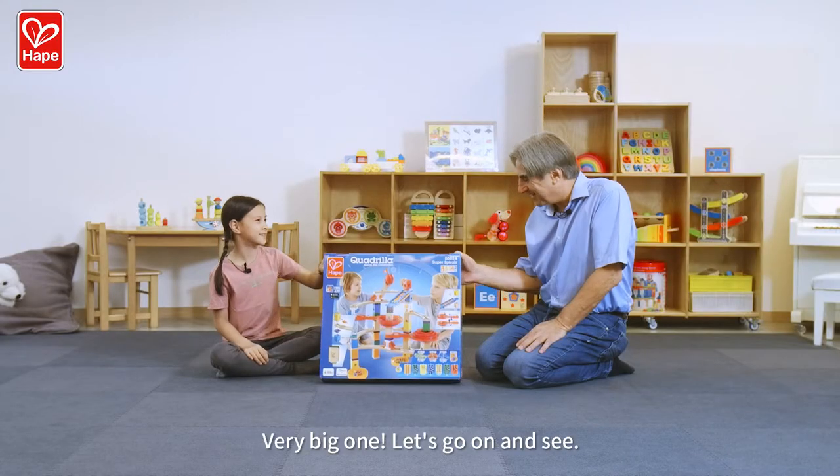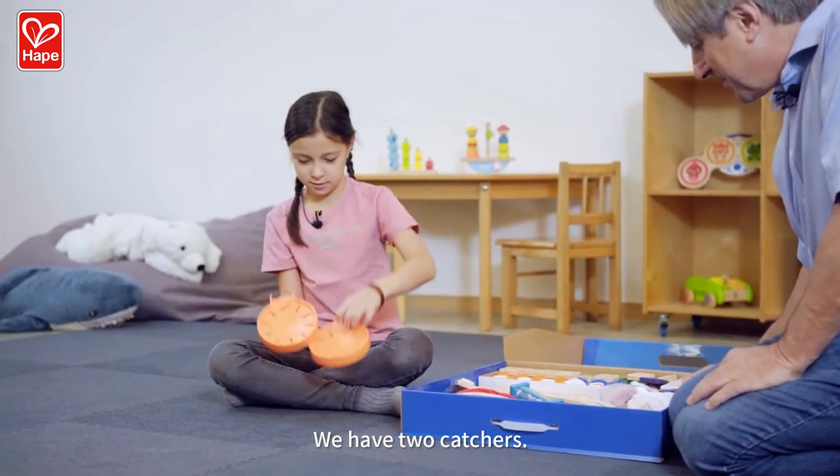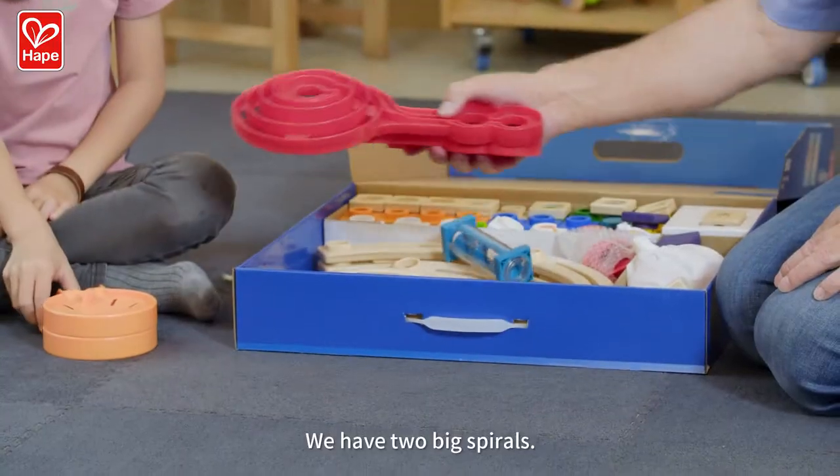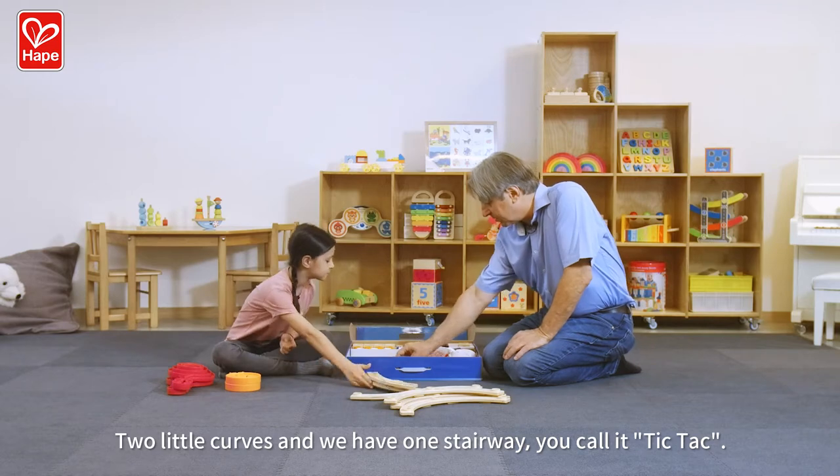It's a very big one. So let's go out and see. We have two catchers, we have two big spirals, and we have two little curves. Two little curves and we have one step.